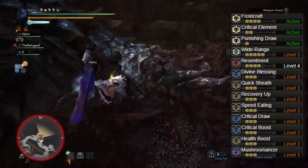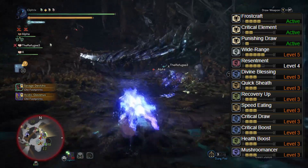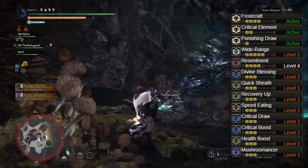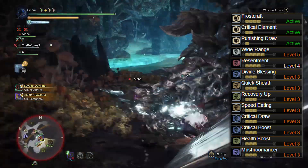This setup will give you Frostcraft, Punishing Draw, Resentment 4, Quick Sheath 3, Critical Draw 3, Critical Boost 3, Divine Blessing 3, Health Boost 3, Recovery Up 3, Wide Range 5, Mushroom Mancer 3, and Speed Eating 3.